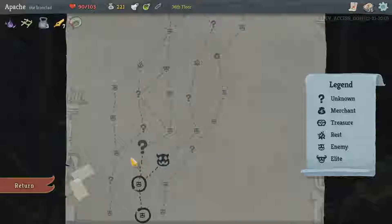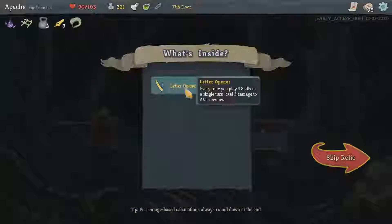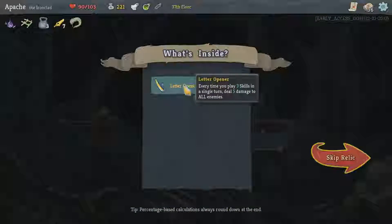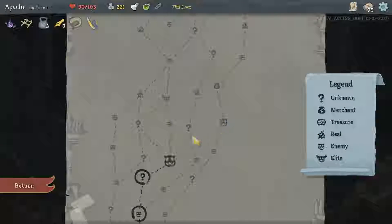How are we doing? Not too bad. We'll see after this combat whether we want to go for that one, then that one, then that one. Mystery is where we want. Relic: Letter Opener — every time you play three skills in a single turn, deal five damage to all enemies. That means I could turtle up completely. Nice.